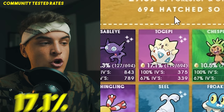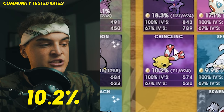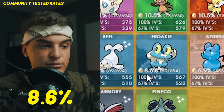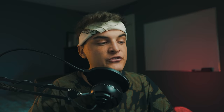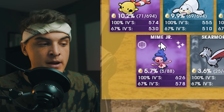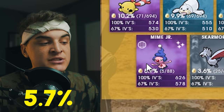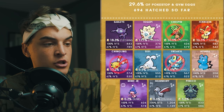For 5km eggs, there's around a 29.6% chance of getting one from a Pokéstop or gym. From 5km eggs you can hatch: Sableye (~18%), Togepi (~17%), Chespin (~10%), Fennekin (~10%), Klink (~10%), Seel (~10%), Froakie (~8%), Azurill (~7%), Skarmory (~3.5%), and Pineco (~3.5%). If you're in Europe, you can also get Jynx or Mime Jr. from 5km eggs — a region-exclusive hatch with around a 5% chance. Every Pokémon in the 5km pool can be shiny except Chespin, Fennekin, Klink, and Froakie.